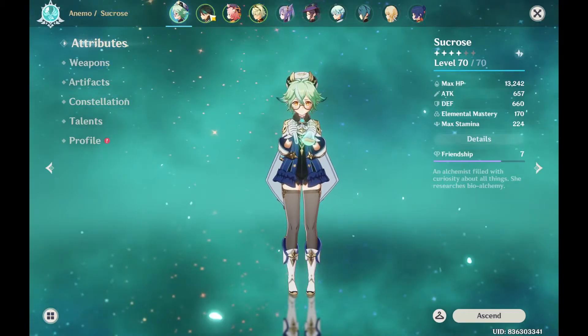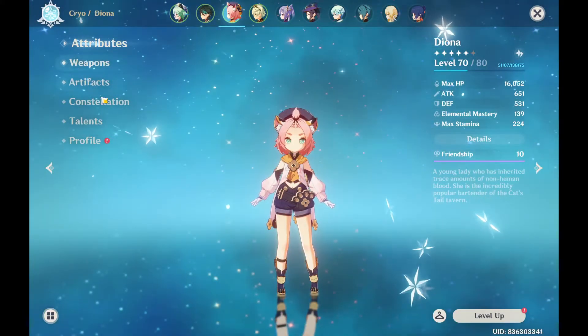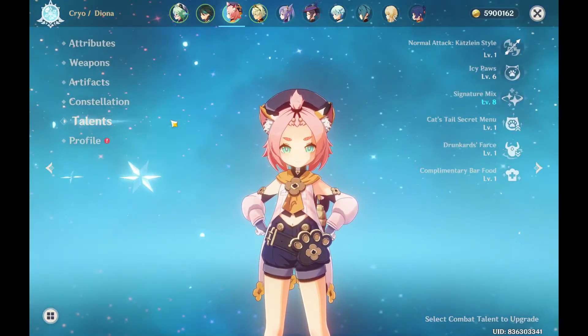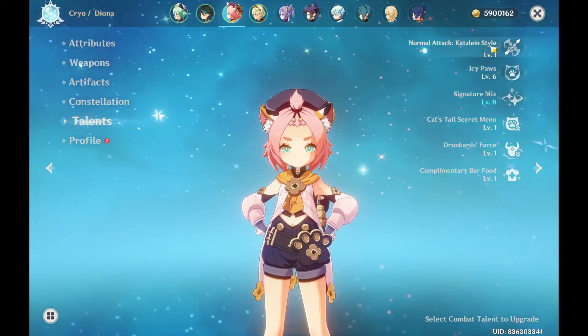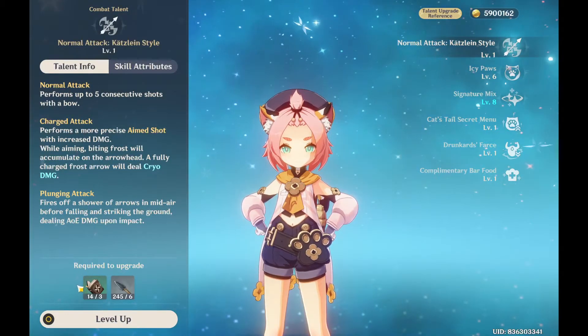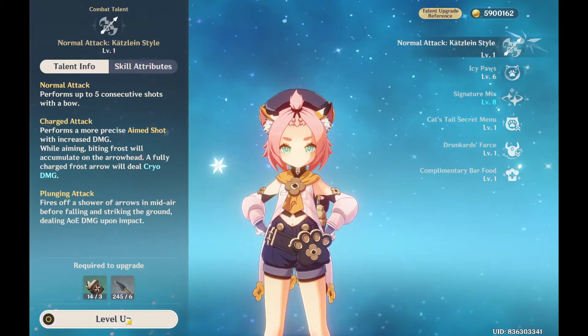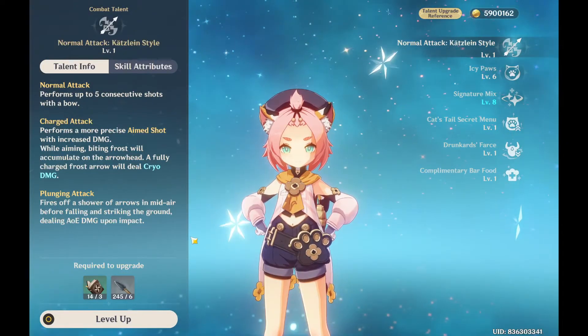Go to the character you want to improve your talents' teachings for, and then click on Talents. Click on any of the talents you want to improve, and if you have the required items, click on Level Up and your teachings will be improved.